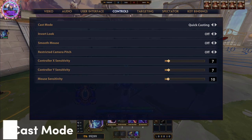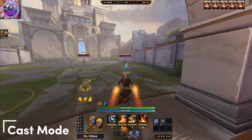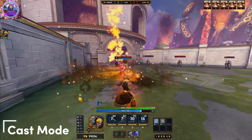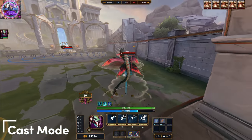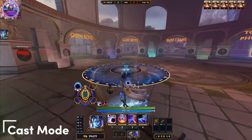We stay in the controls category for the next option as well: the cast mode. If you are a veteran MOBA player you know that you need to cast your spells instant without any delay. Well, that's generally true for every other MOBA, but not in SMITE. Most of the spells are better to cast with an indicator that will help you aim.